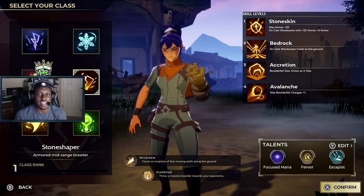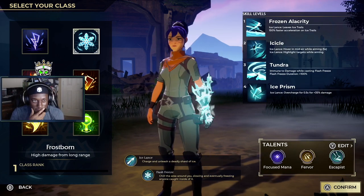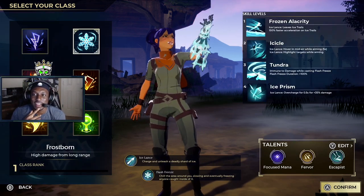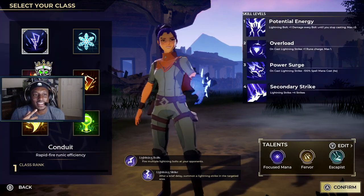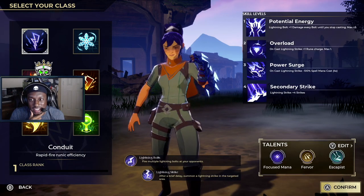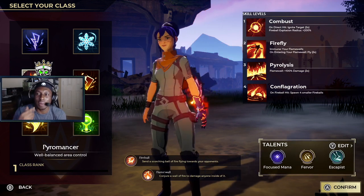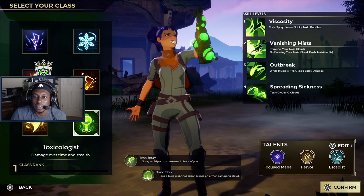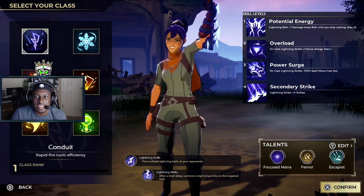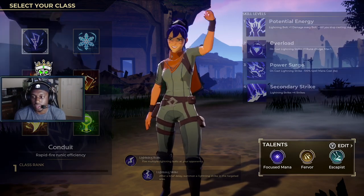So right off the bat you get to choose your class when you hop into the game. I thought each hero had a preset class but I'm not sure — I should have done some research. I think it's more fun to learn it myself though. I can already tell some classes are more broken than others. Electricity always seems pretty strong, fire is always a good option, but I'm going to go with lightning — there's no way lightning is trash.